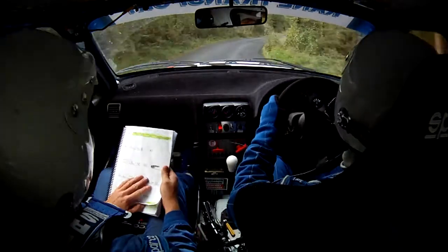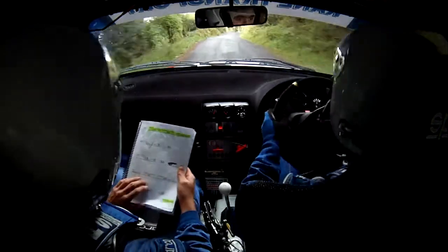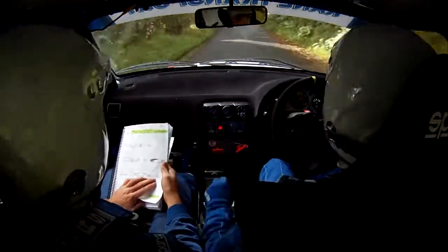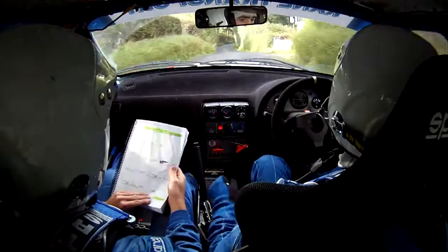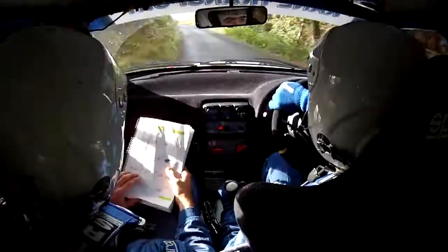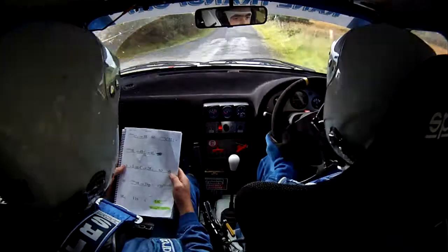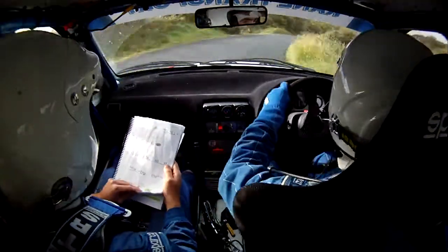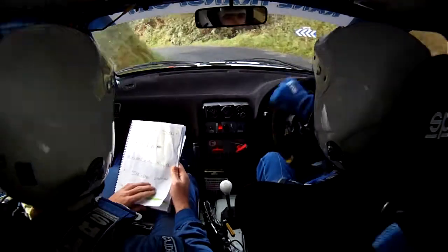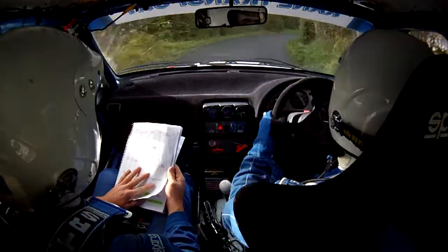To the three right, then 60 out, then three left, then only 40 to a two left over crest jump. Two left crest jump here now, then only 60 to a short four right — short four right here now. And then into one left over crest — one left over crest now — a slow three right to four left over crest. 100 to slow one left over crest to five right. Then into caution slow crest five left.